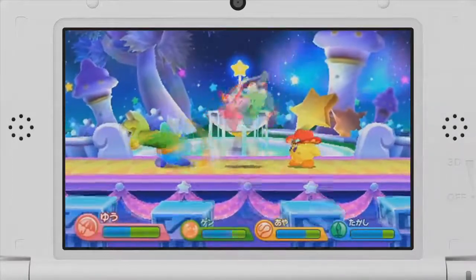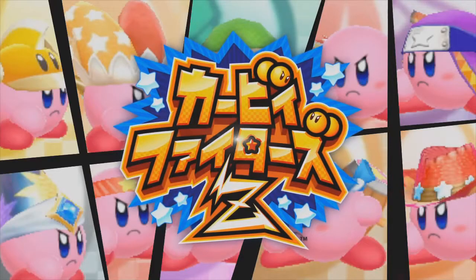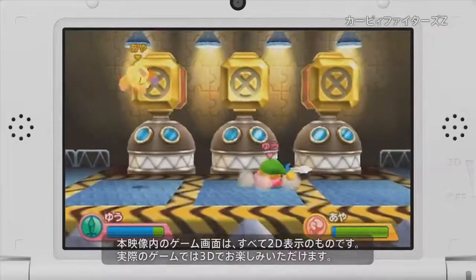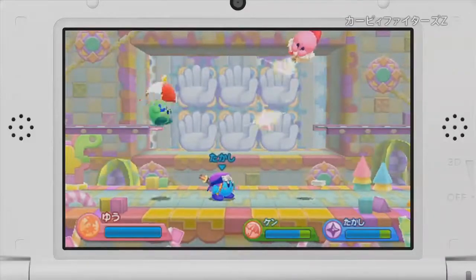I don't know Japanese, but I'm going to try and translate this best I can. First of all, we're introduced to this game which shows 10 individual power-ups. Starting off, we've got Sword Kirby, who looks pretty standard, typical play. These are most of the power-ups you can use in the Triple Deluxe version.